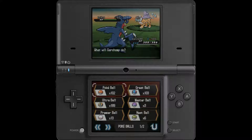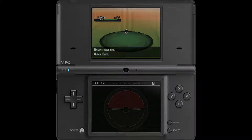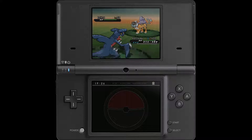Raikou and its two compatriots in the trio will only appear after you have spoken to the Ace Trainer or Veteran in the Humilau City Pokemon Center, so make sure to keep that in mind. And I also remembered the Quick Ball this time — I'm getting way, way better at this.